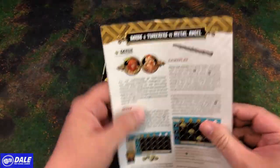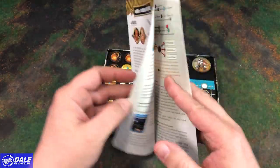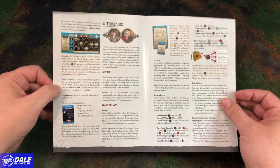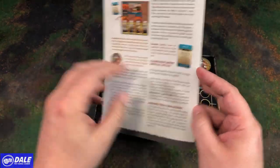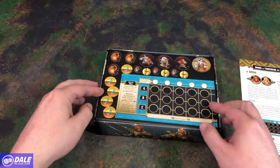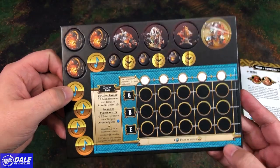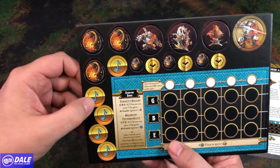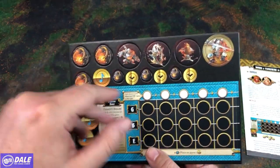We get a little rule sheet going over the Bards and how to play and set those up, and then the Tinkerers. And Campaign Special Rules for adding this expansion. Then we've got some punch-outs — some different pieces there: starting song, some music, some bombs, and some constructs.